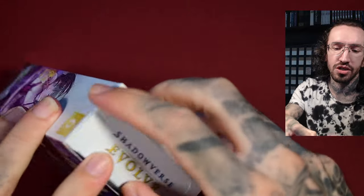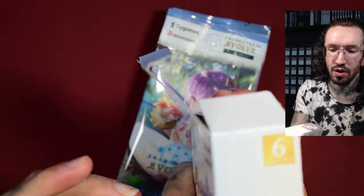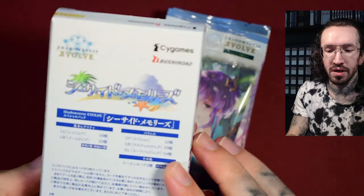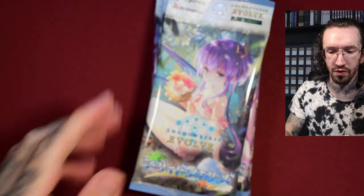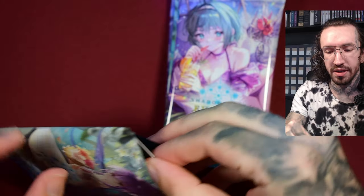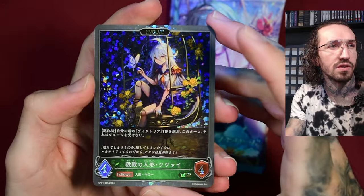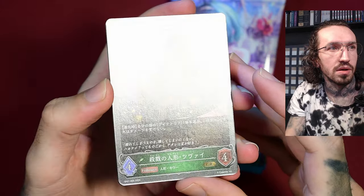I didn't buy the last Shadowverse set, but this one is a special set - a kind of bikini swimsuit set - so of course I had to order it. It only has six packs, so it'll be a short video today. In general I'll have a few unboxings pre-recorded for the rest of the year, but there will be way less content. I'll focus on Zillions of Enemy X and VCross, and I'll probably skip the Blue Archive set of VCross.